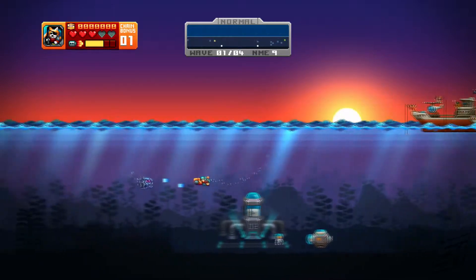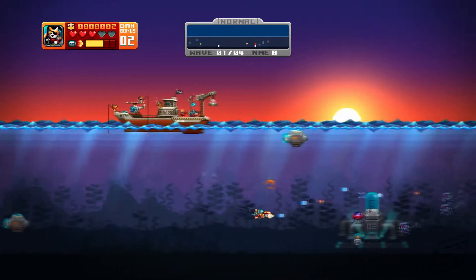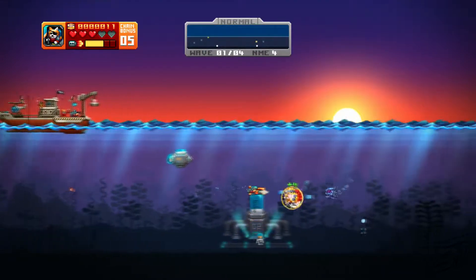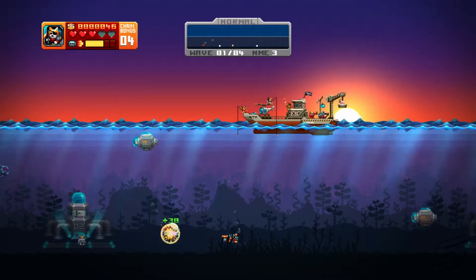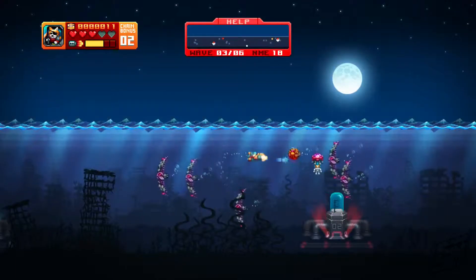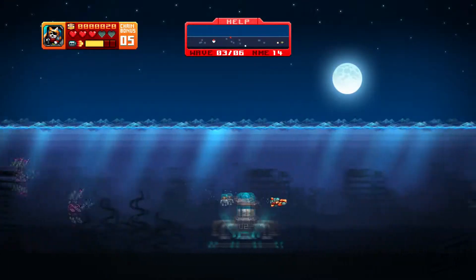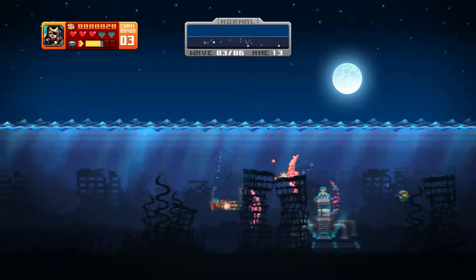Visually, Aquakitty is gorgeous. The game places heavy emphasis on retro SNES style pixel art and pulls it off meticulously. Every aspect of the game is pixelated to perfection, from the cargo ship on the ocean's surface, to the enemies and fish swimming in the sea, and down to the rays of light filtering into the backdrops. The visuals may not raise the bar for what a fully pixelated retro game should look like, but it does everything so well you really can't complain.